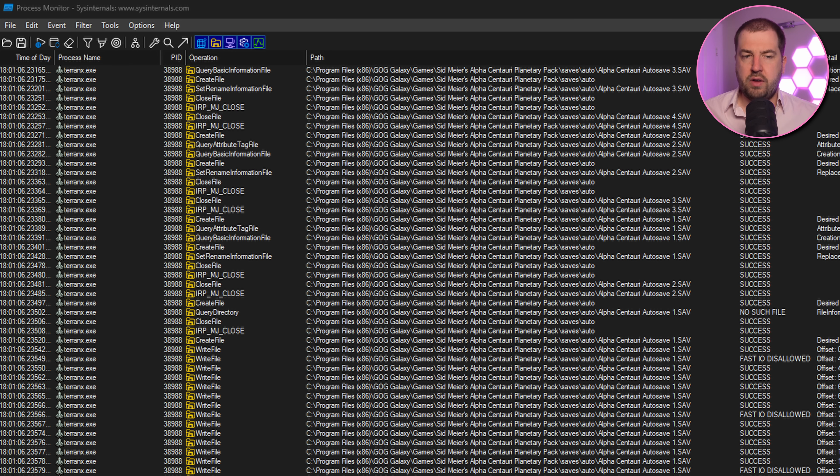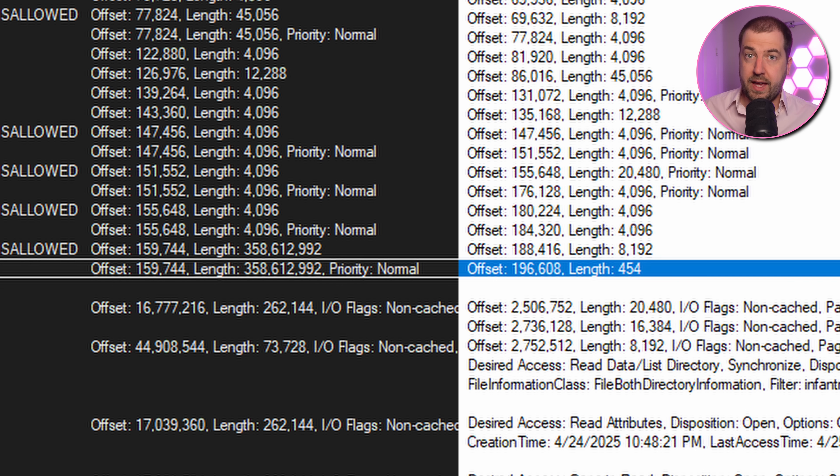My concern is that we're looking at the symptoms, not the cause. We've got a crash that manifests itself in different ways on Windows 11 24H2, but we're in a code path that is never even hit on Windows 10. My guess is that there is some corrupted state earlier on in the game that has led us down this bad path. The fact that it mentions save files is interesting, so let's use Procmon to capture all the file I/O calls and see if there's anything that stands out.